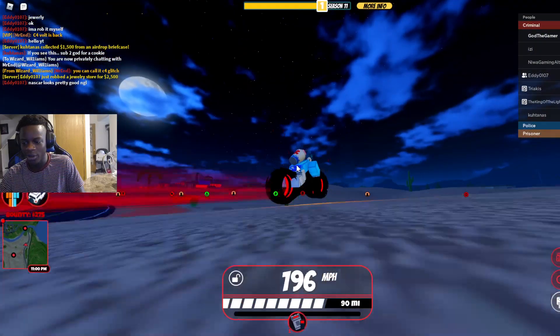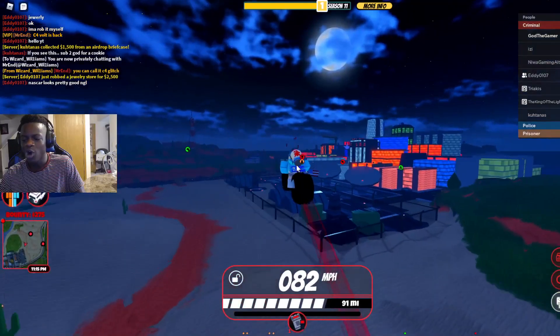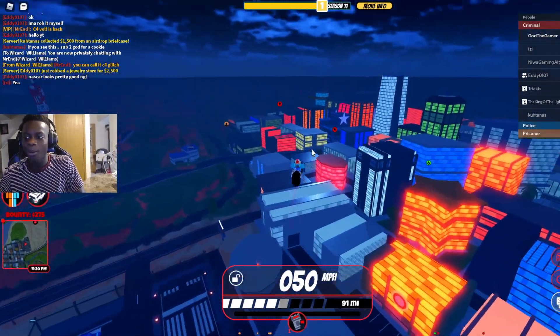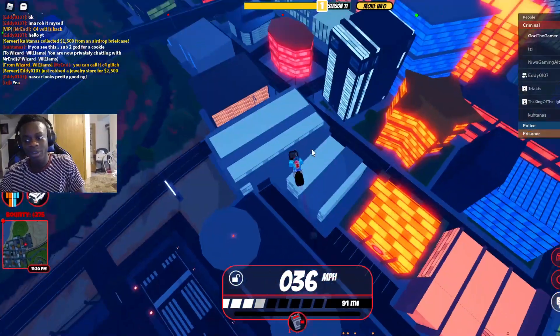Look at that. Am I floating? I'm kind of floating. There we go! So that's basically how you do the glitch. It's really slow though. Look at this — you're on top of the whole city.